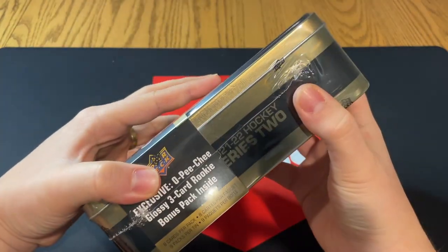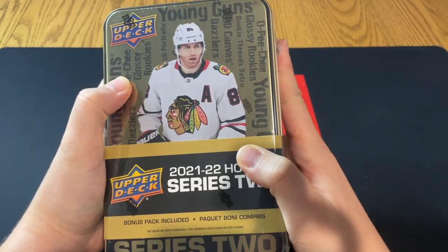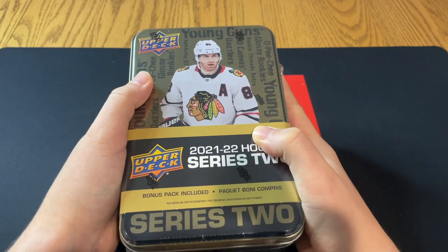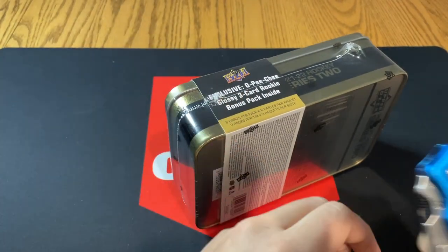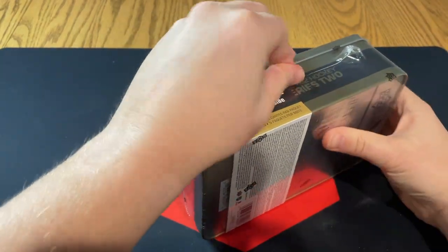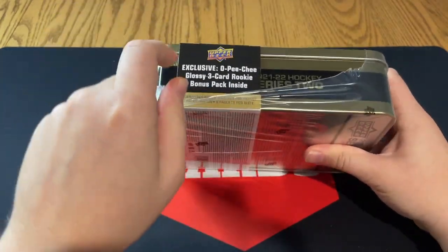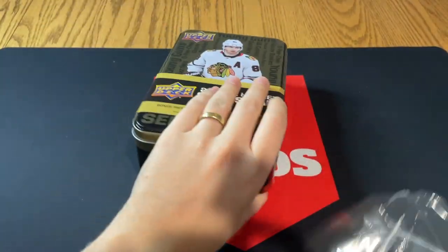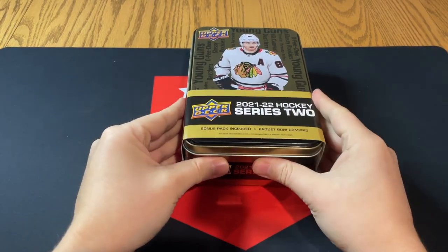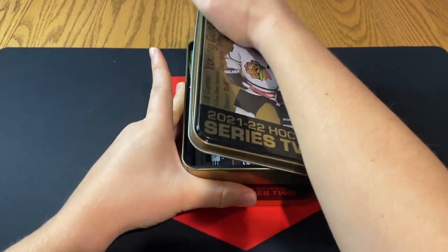You've got eight regular packs plus one OPG Glossy Rookies, so there's a chance of some nice glossy rookies. Series 2 has a pretty solid crop headlined by the Detroit boys — Cider and Raymond. We're waiting for this year's Series 2, slated for a February release date, but we'll see — we thought we were going to get the full retail slate of Series 1 earlier but never did.